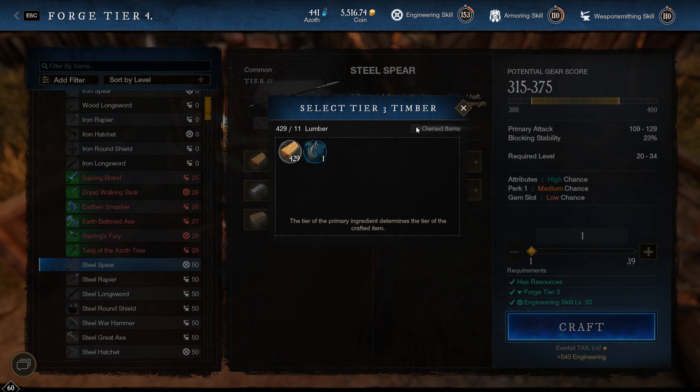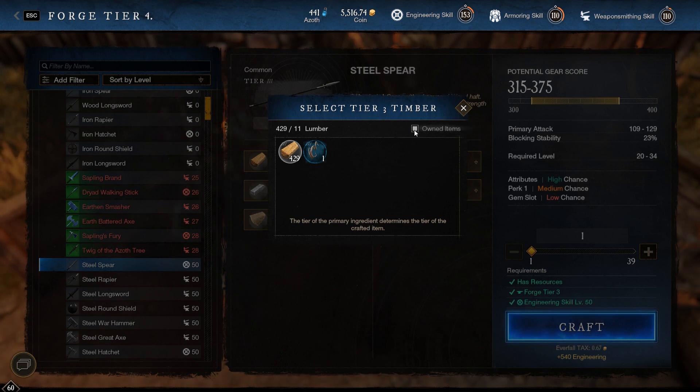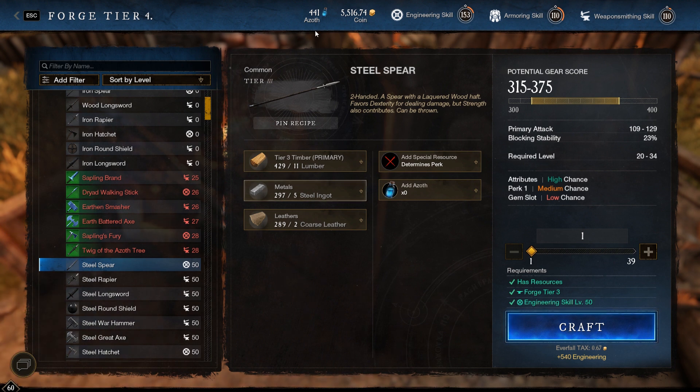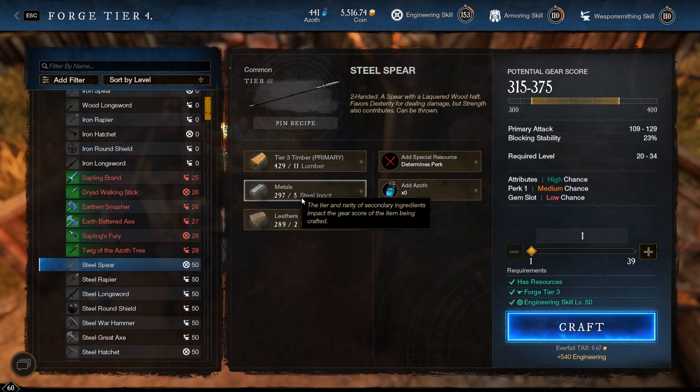We have lumber, which obviously is pretty easy to come by — just go out, chop some trees, have some mature wood, have some green wood, and put it together. Simple. But this is called a steel spear, and the thing I actually want to draw attention to is how one steel bar is three iron ingots.